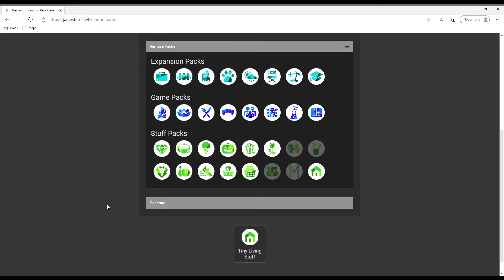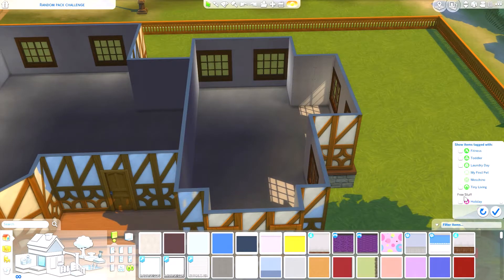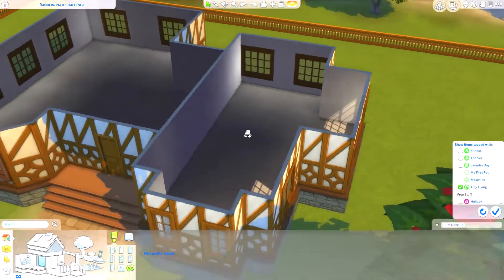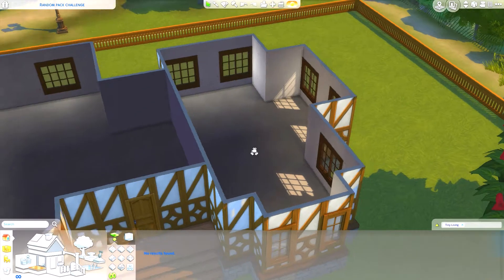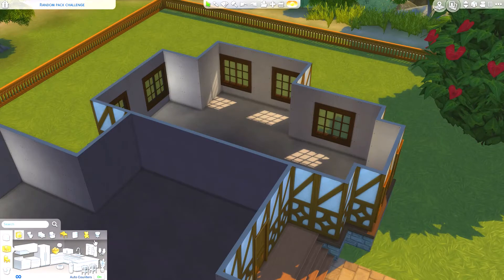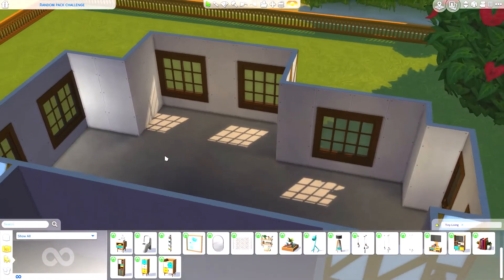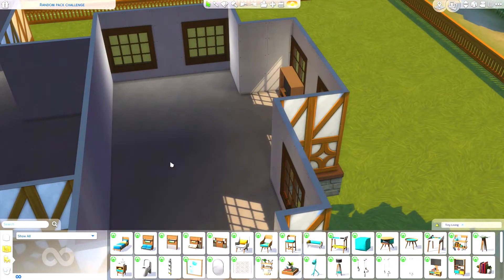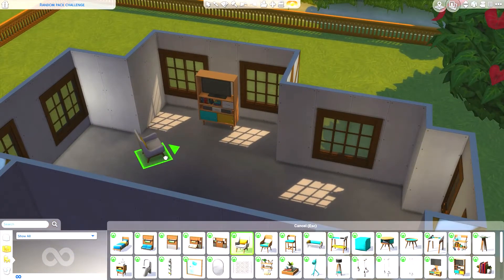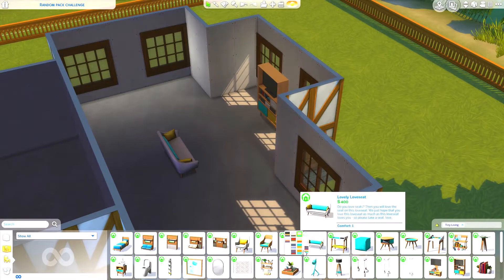The living room pack came up as 'Tiny Living Stuff' — that's not too bad, it could be worse. I checked and there aren't actually any wallpapers or flooring with Tiny Living Stuff, which is a bit of a problem. I searched the rules and apparently you can use base game items when the pack doesn't provide any building items.